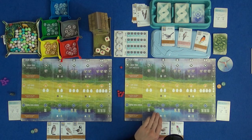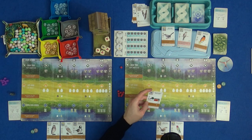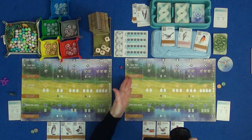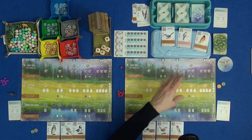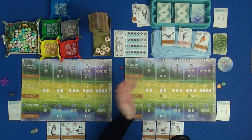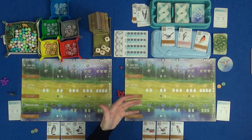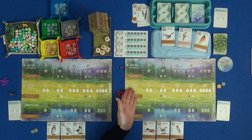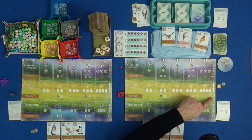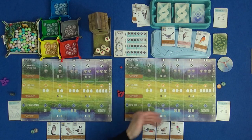The other actions are: gain food from the bird feeder — the dice show which food is available right now, at the moment mainly berries — and finally, lay eggs on birds. The birds all have egg limits; the Northern Shoveler can have up to four eggs on it. For each action you take the dice, cards, or eggs, then work right to left activating all your birds. As the game progresses you're building a little engine — at the start you get two eggs, but at the end you could get potentially five eggs if you pay a resource and activate five bird abilities.